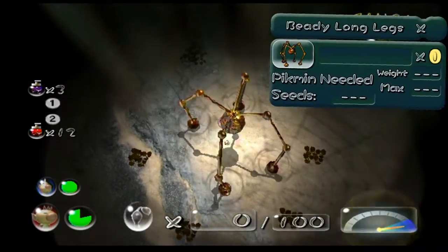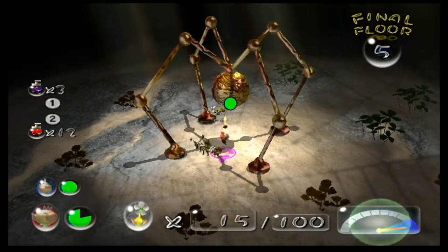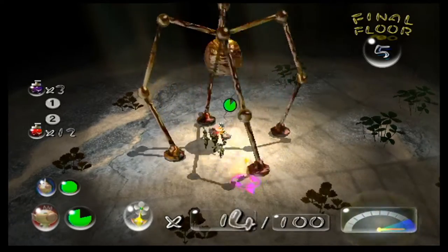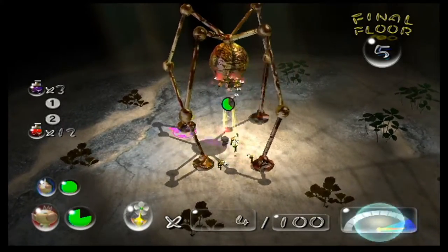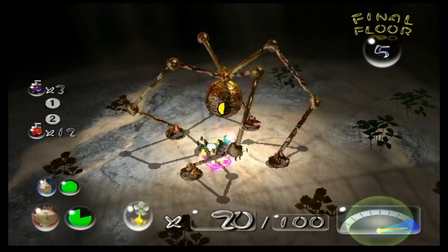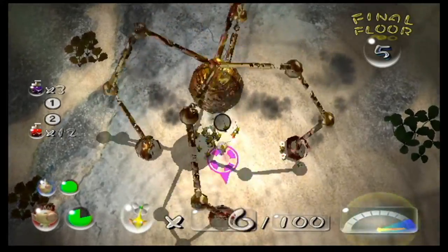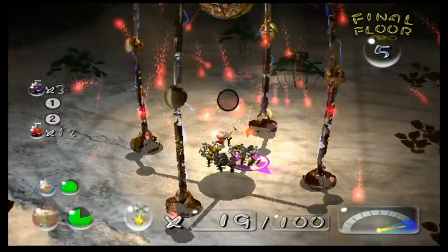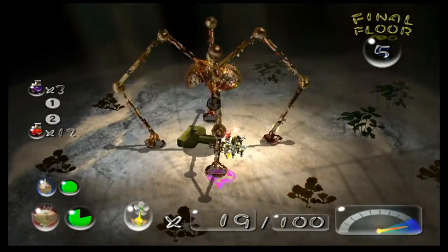Walk to the center to trigger the beady longleg's appearance, and once the monster stops moving, run underneath and throw your yellow Pikmin onto it. Call your Pikmin before it shakes them off, and continue to latch Pikmin onto it as it's moving. Take care to call Pikmin that are attacking its feet back to your command. Rinse and repeat until the beady longlegs is defeated. After you beat it, the beady longlegs will crumble away and leave behind the key.